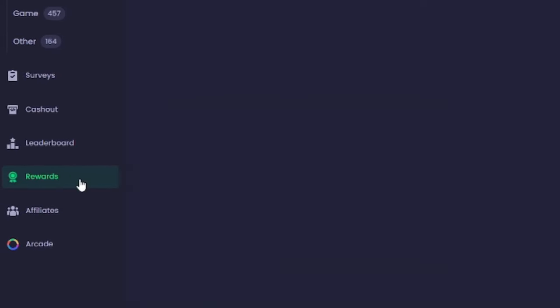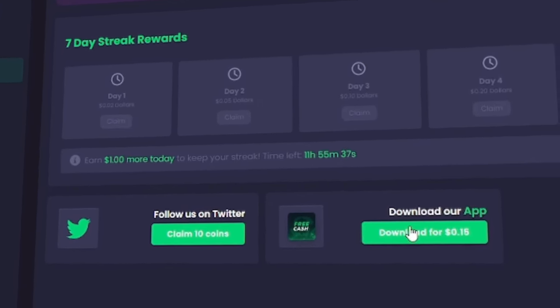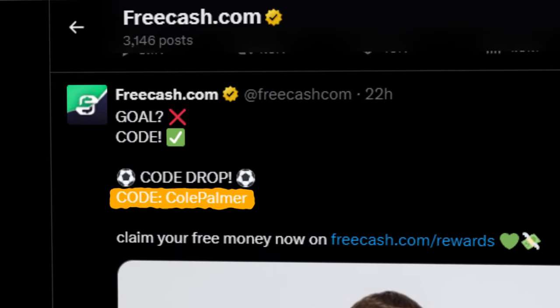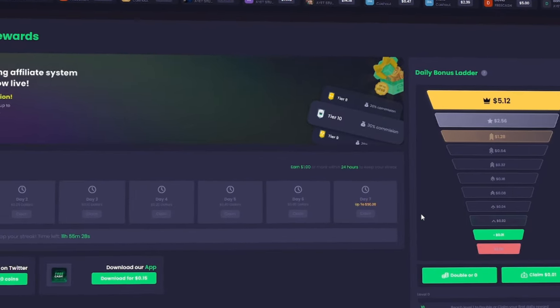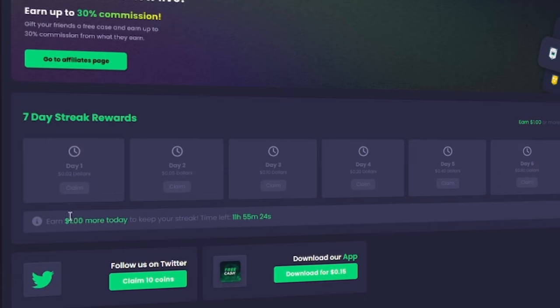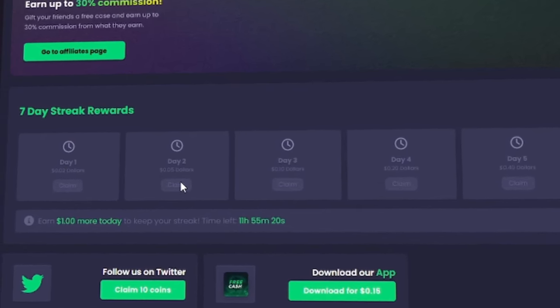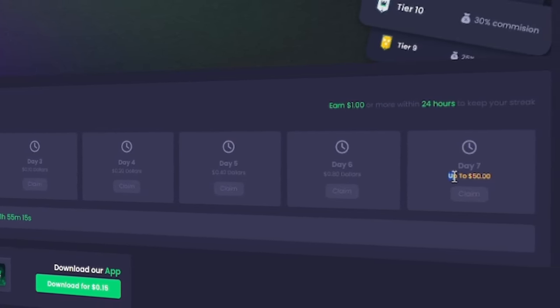On the rewards tab, you can get 15 cents just for downloading the app, and even a bit of change for following their Twitter. They also post bonus codes from time to time on their socials that you can enter for rewards. There's also a daily reward system — you get to claim it each day after you've already earned $1 or more on the site. The reward for day 1 is 2 cents, on day 2 you get 5 cents, and so on until you've earned $1 a day for a week straight, then you get the chance at a $50 reward.